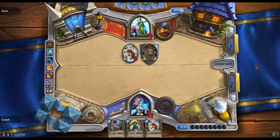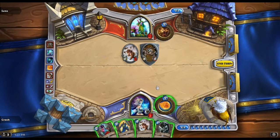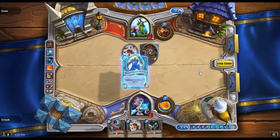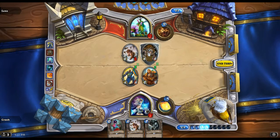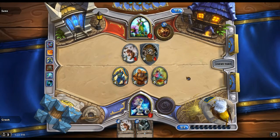Oh, he put out an 8/8 taunt — ouch. Not quite sure how to get rid of that. Could put a bunch of stuff in the way, but he's still gonna hit me. Let's hit him for one, see what I can do next turn. At this point I'm gonna get hit for ten — not looking too good.